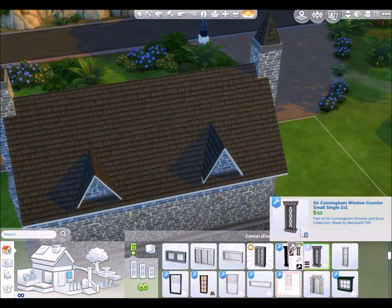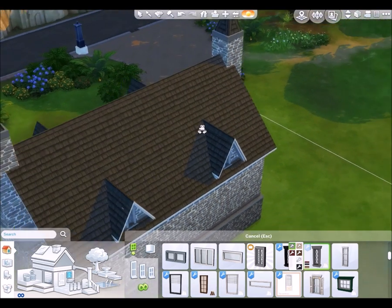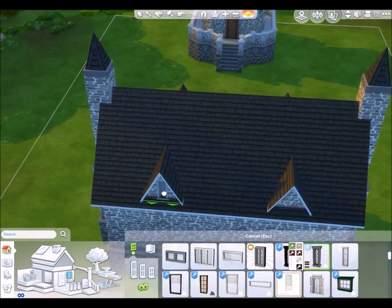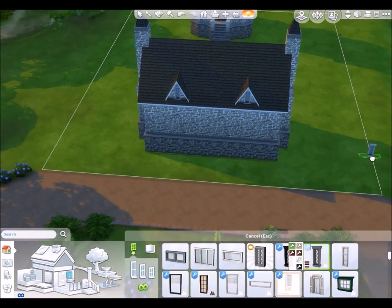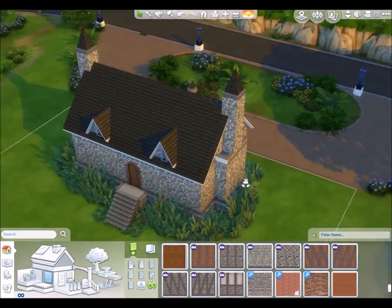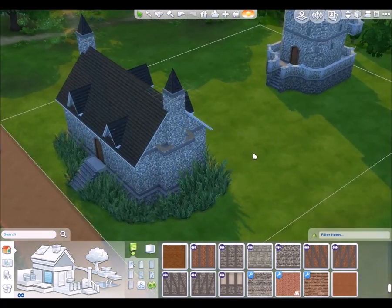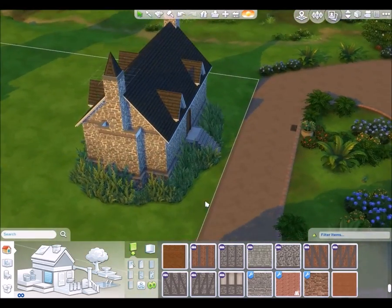This is a custom content window made by Mutsky at TSR. I'm using this one because, although it's only a single-width window, it takes up two squares and thus fits nicely in the middle of my little dormers here. We are making great progress — I now have an entrance way and a back door.